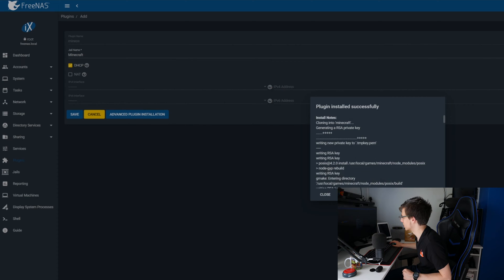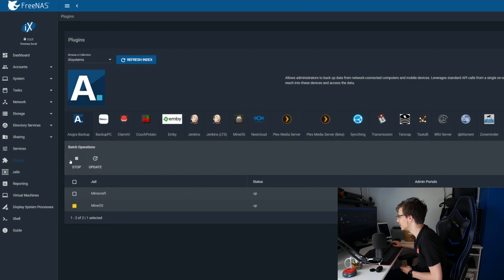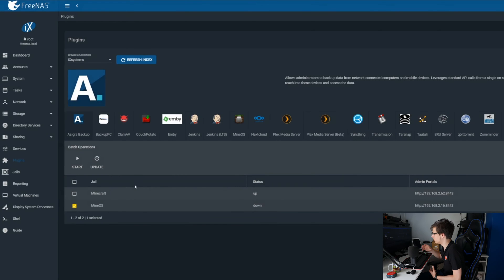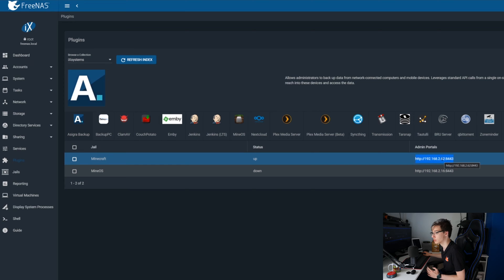We are now fully set up. As you can see right here, plugin installed successfully — so you just click Close. I accidentally installed two instances, so I'm just going to stop the first MineOS one, because we have the Minecraft one and that's the only one we need. I created this one as DHCP; you can create it as NAT if you like, but I prefer DHCP. As you can see, this is the admin portal — it's what you're going to use to control your Minecraft servers. You can have multiple servers in one MineOS container.